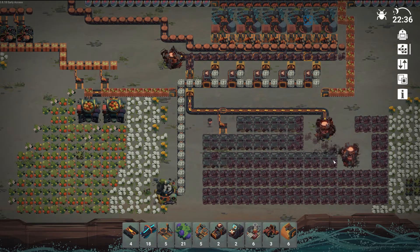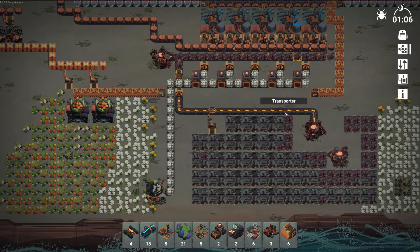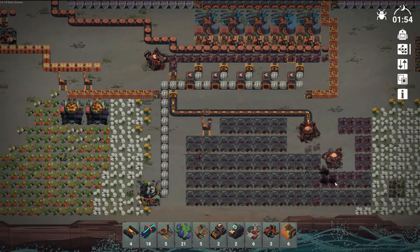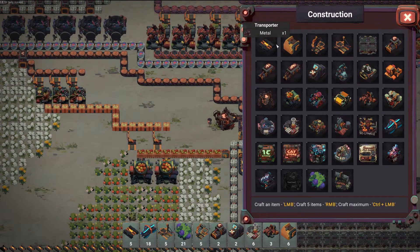I wish there was more of an overflow system — maybe there is and I'm just not using it properly. I would like it so that if this belt is full, go here, and if this is full put it on this belt — sort of thing. You can do that with priorities if there was some sort of priority system with the splitters. I haven't really checked out the splitters completely — there may be a priority system already built in there and I just haven't seen it yet.